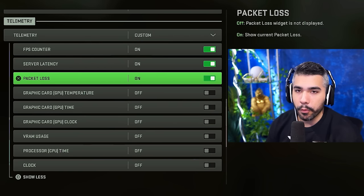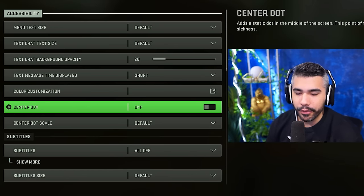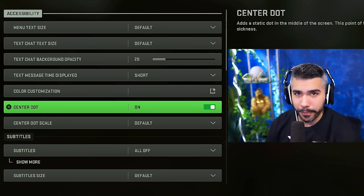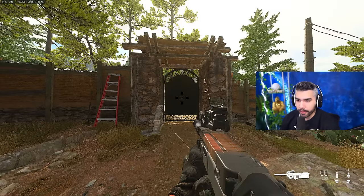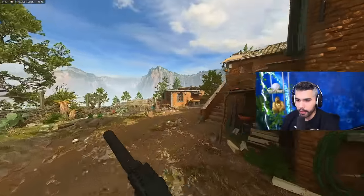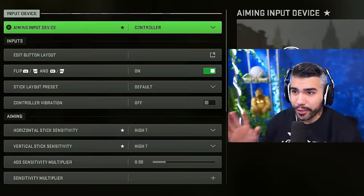Hit 'show more' to see the FPS counter and all those options — if you're wondering where that setting is, it's right there. A very cool new setting added in MW2 is the center dot — make sure you have this on. It's basically a crosshair dot in the middle of your screen even while running, which helps with centering and staying on top of your target.